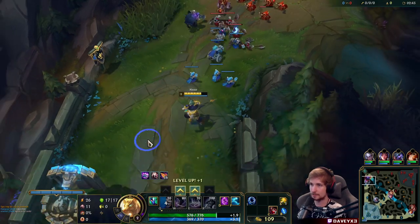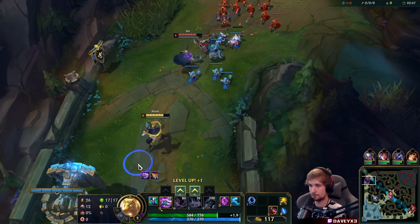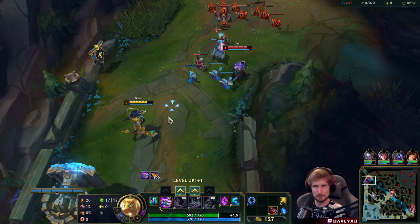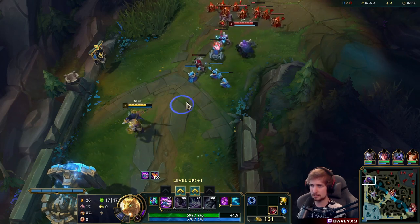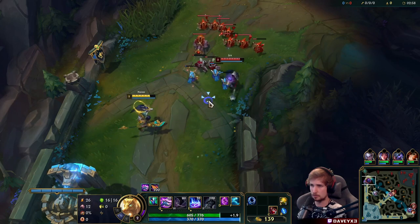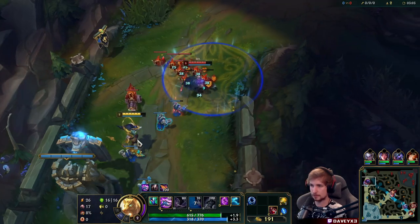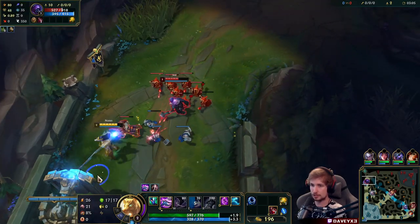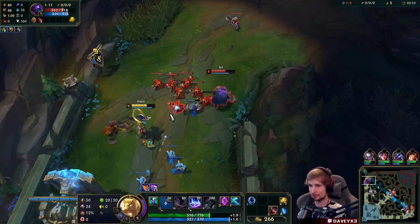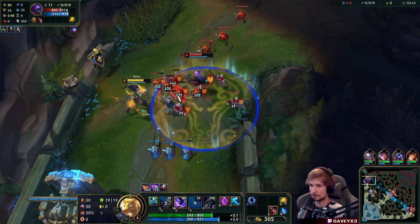So we're just respecting Jax for what it is. The real fun begins very soon. Some people make mistakes against Nasus — they tend to overextend. Farming with E is honestly the best thing you can do, but make sure if you plan on using E to farm, try to land it on your opponent as well, so you get two things in one. That's absolutely the greatest thing you can do.